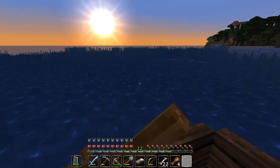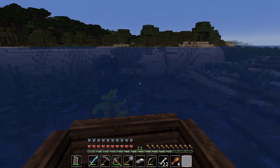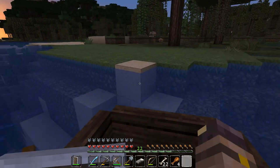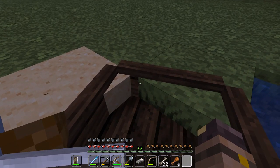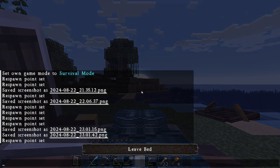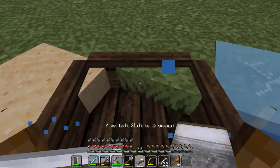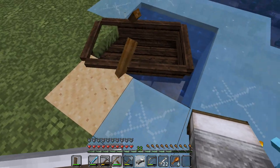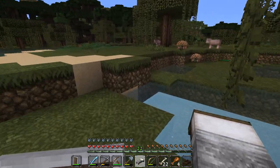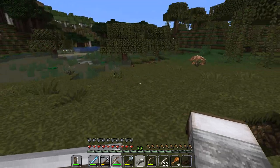We've got Dark Folk Forest over there. Is this a swamp? This might be a swamp. It is a swamp. Let's sleep. Yep, we've got swamp here — a different biome. That's the first I've seen a swamp.